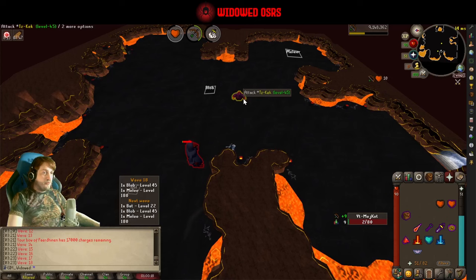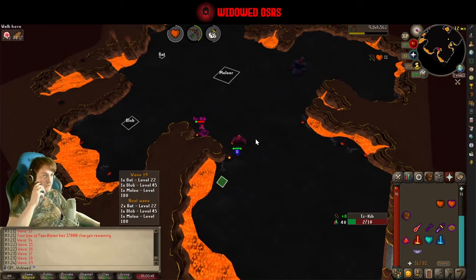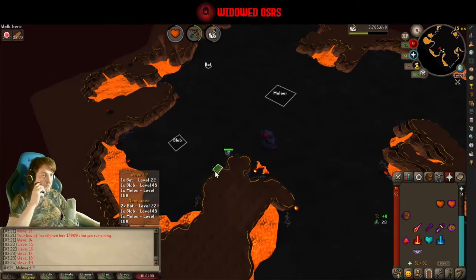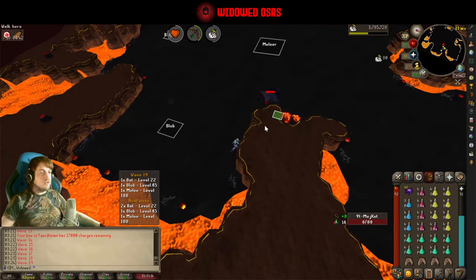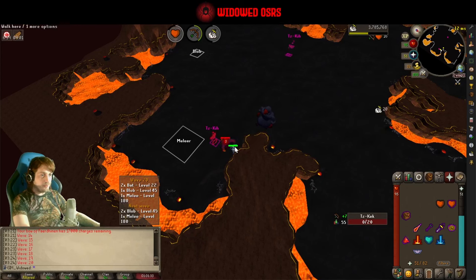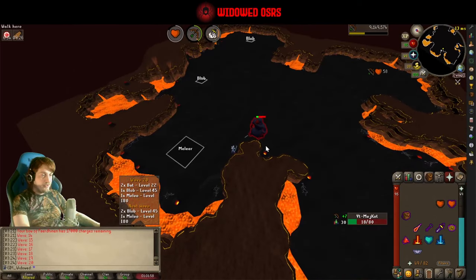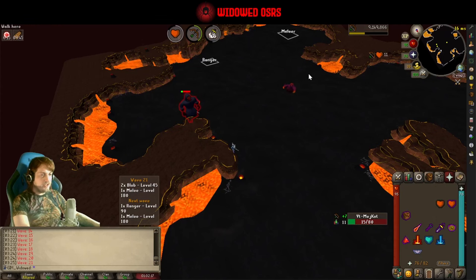These waves are pretty simple until the rangers get back — we just get to chill because everything is safe-spottable or laughable. Always trying to make sure that I start waves far from a bat spawn. The basic gist is: kill the bat, kill anything that you have to pray against, and make sure everything else is safe-spotted while you're doing it. As long as you follow that formula, you can't really go wrong. It only really gets difficult when you start getting to the mage waves.